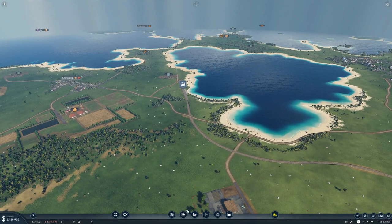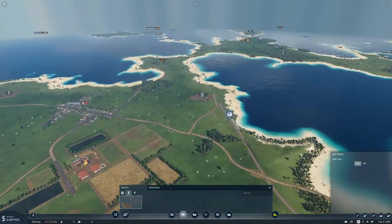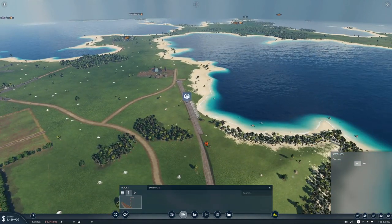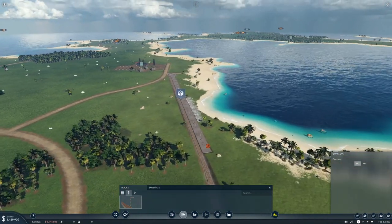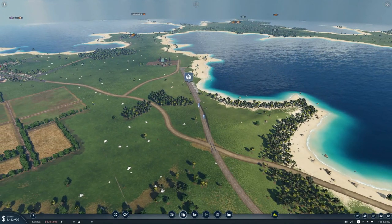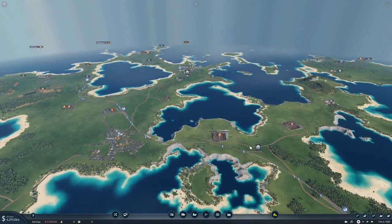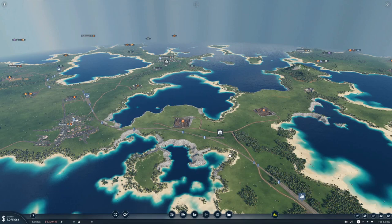We're obviously going to need to put a couple of trains on here, but first we need some signals — without signals it's no good. Let me put the signals in real quick. All signaled up! I've also put in a depot here — depot, or however you want to say it, depends on where you're from.